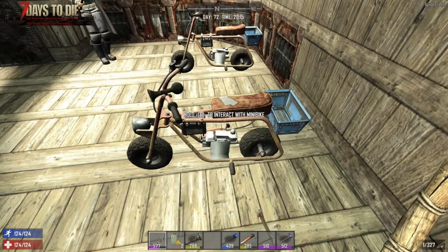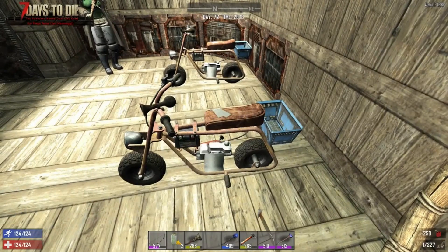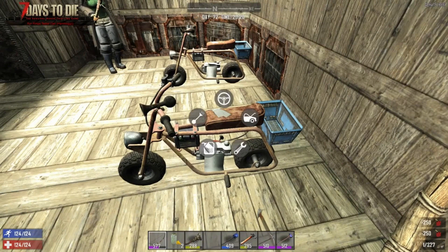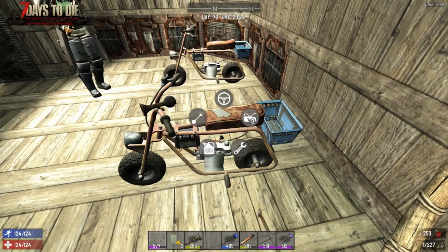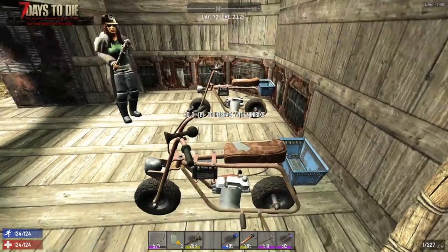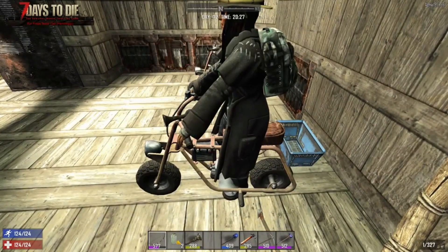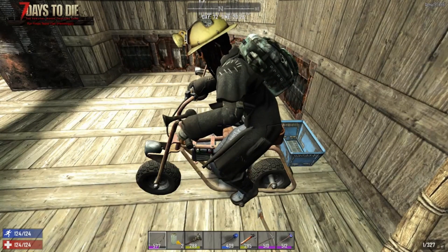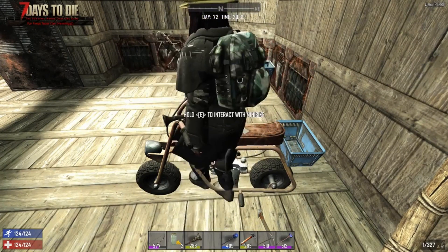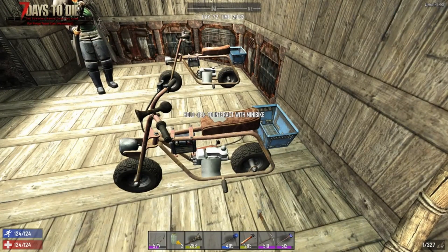Let's try that again, but this time I'm going to check how much gas is in it first. It says there's 46 percent gas in there now. When I jump on the minibike it actually says there's 46 percent. So if I actually just put fuel in the bike it won't take it until I interact with the bike, and then it says it's in it.